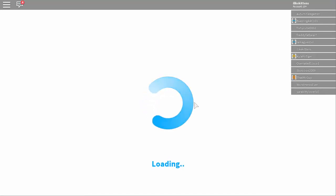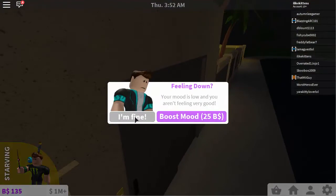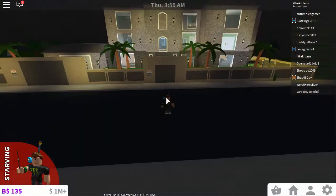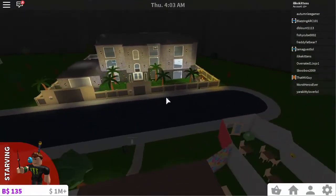We are going to get into this Bloxburg house and I think it's a pretty good house. It's pretty big and the master bedroom is beautiful. The bathrooms are beautiful. The overall exterior is beautiful. So once you see this house, once it finally loads — we can see here the overall house from the front. Pretty nice.